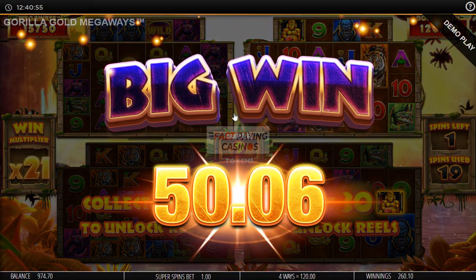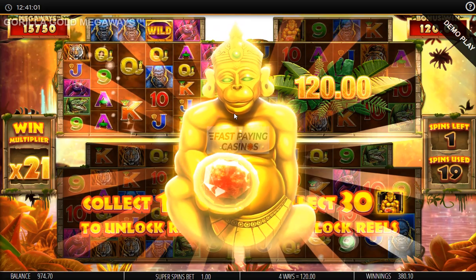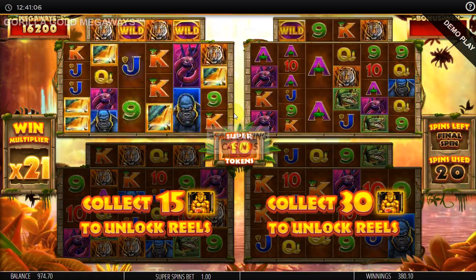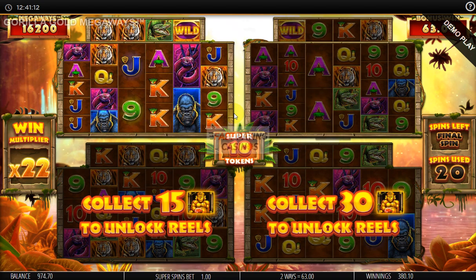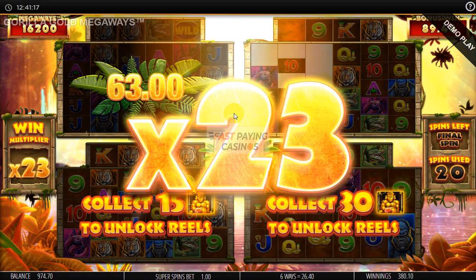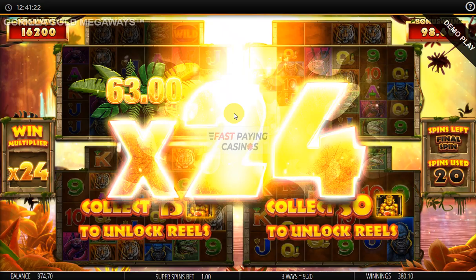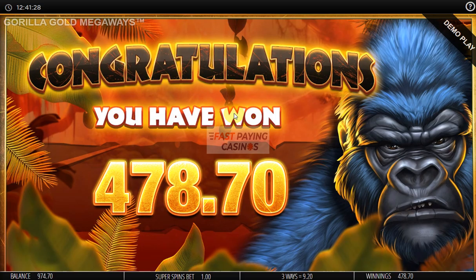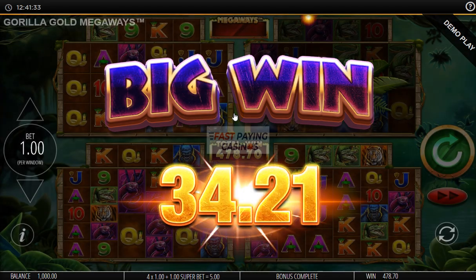Was that the tenth token? It was a big win anyway. I thought we had it — yes. It says final spin. Oh I see — you have to collect 15 to get that grid and we collected 10. But that's nevertheless a good result: 478.7x bet.